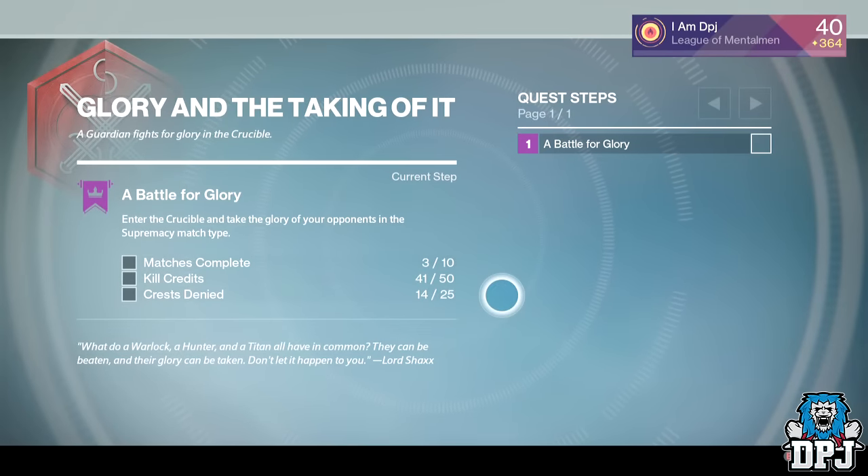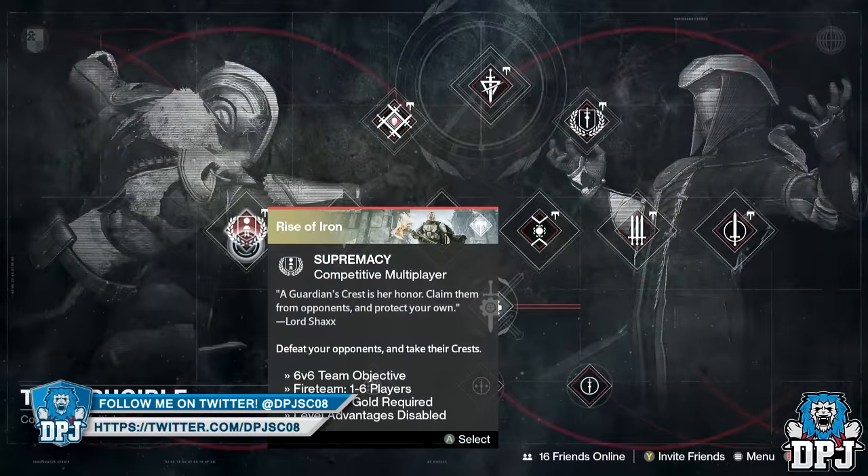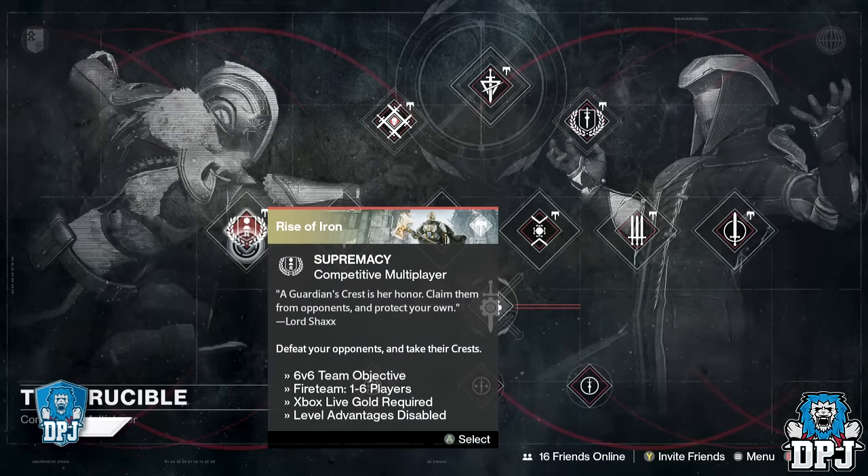These are the steps of the quest: complete 10 matches, win or lose; collect 50 kill credits — basically what drops when an enemy dies, and these don't have to be from your kills; collect 25 crested knives — these are what drops when you or a teammate dies for the enemy to collect. And that is it.